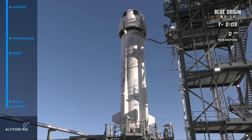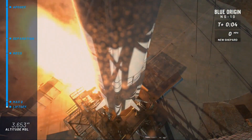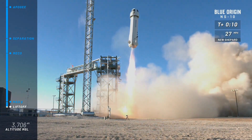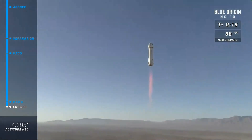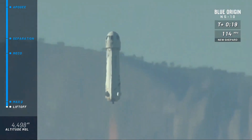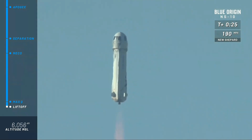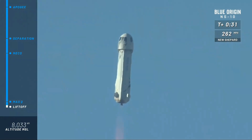T-minus 10, 9, 8, 7, 6, 5, 4 — command engine start — 2, 1. There it is. New Shepard has cleared the tower on her way to space for the 10th time.